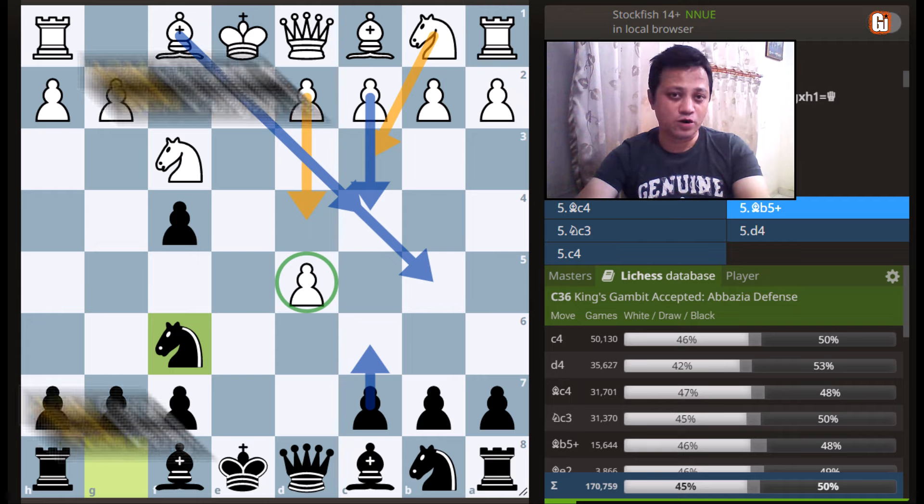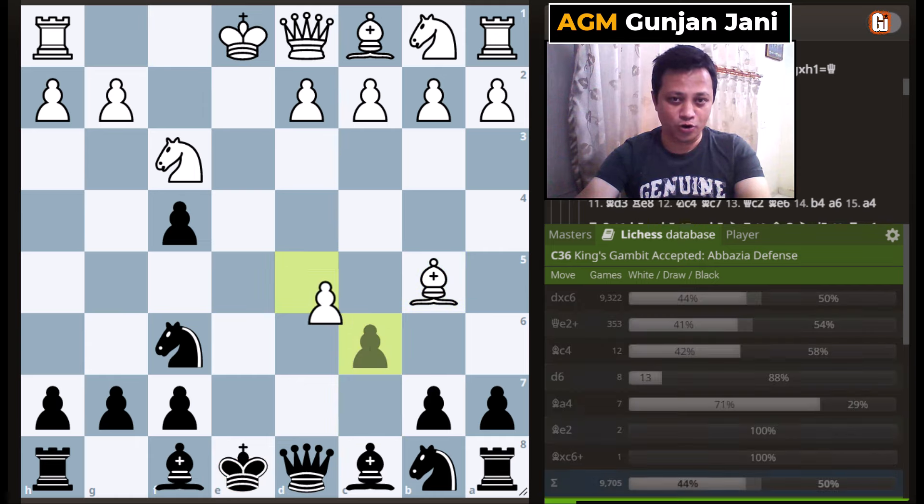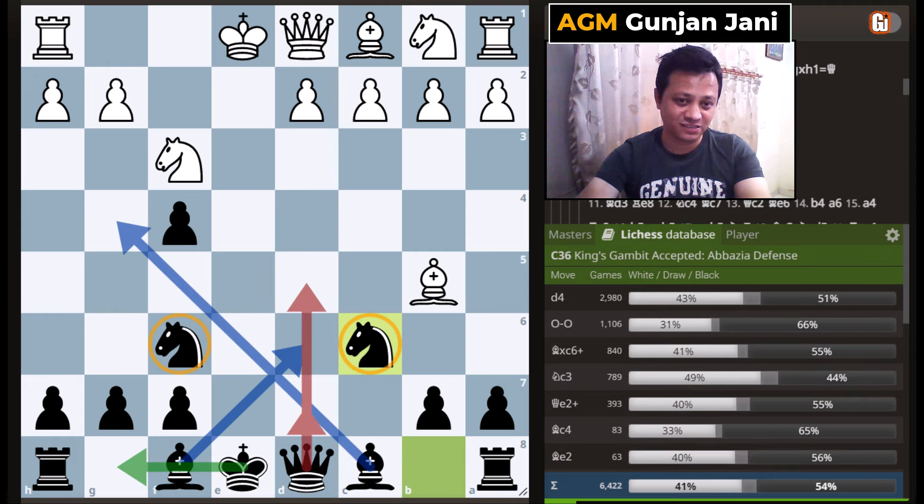The fourth move I want to consider is bishop to b5 check, which I personally think is one of the most accurate choices. Against this, you already know what to do: c6, pawn takes c6, knight takes c6.